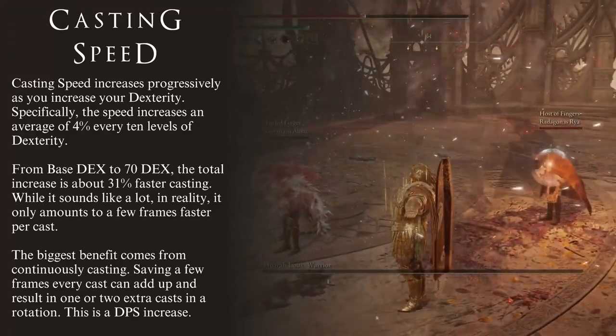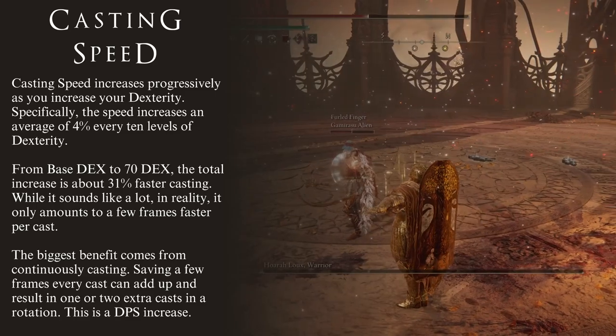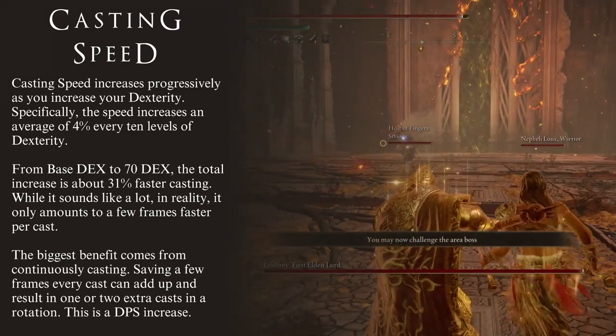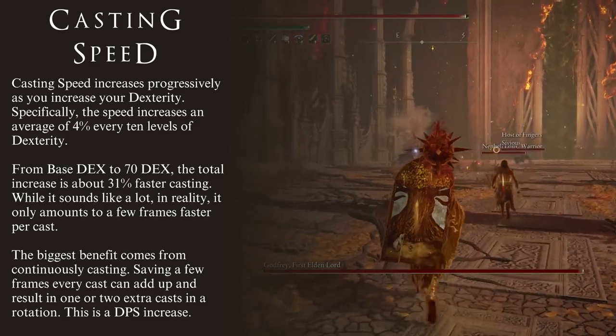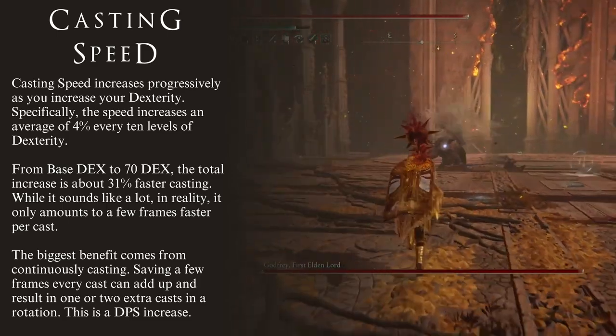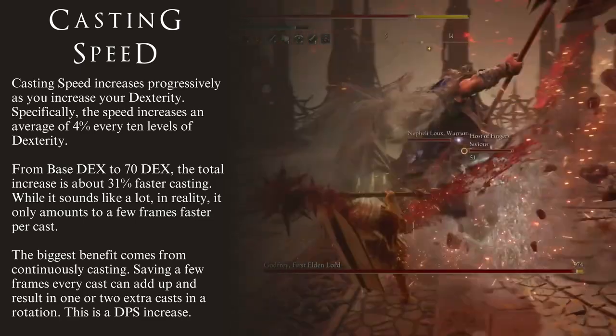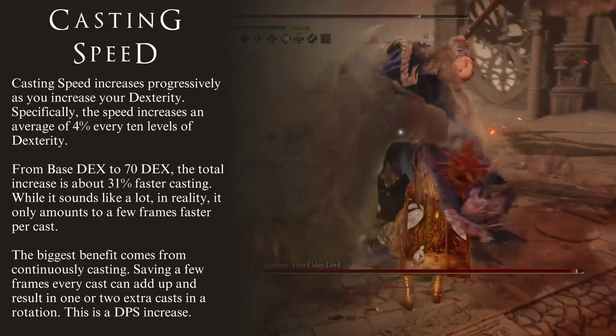If you're the type of player that casts spells back to back, then having a faster casting speed is definitely useful to you. On the other hand, if you mix spells with weapon attacks and ashes of war, then you will get less use from a faster casting speed. It all comes down to your personal playstyle.